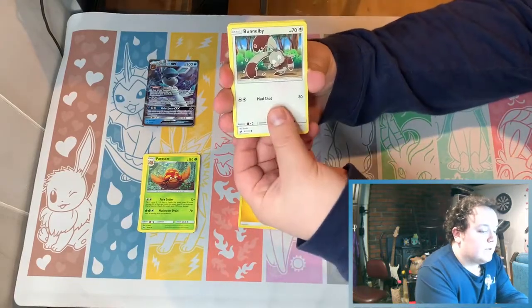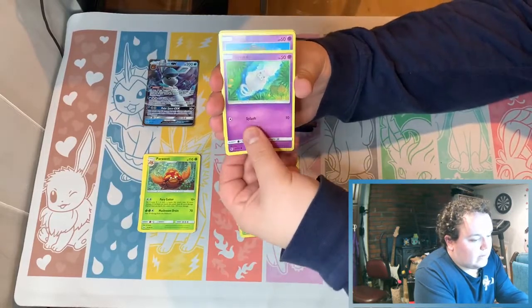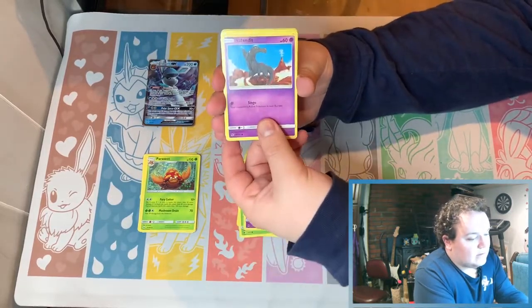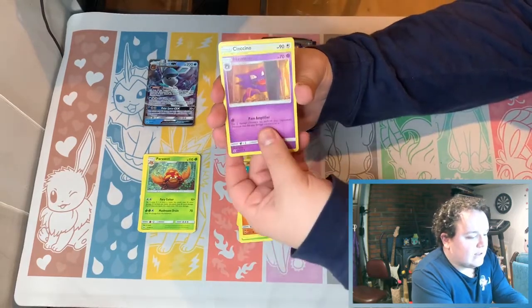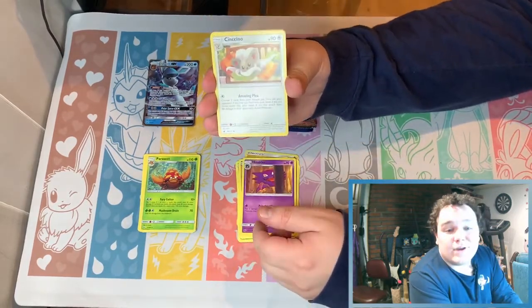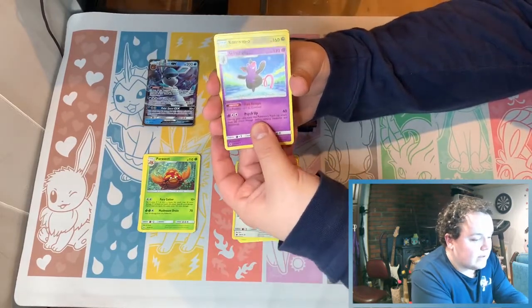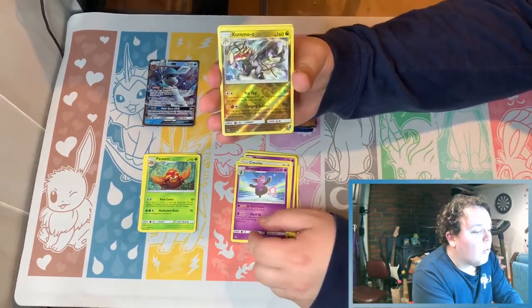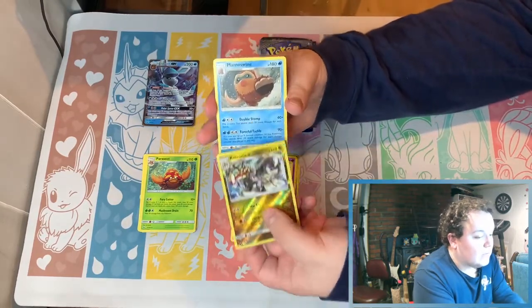Oh, we got a Bunnelby. Oh, Spoink! Crimson Invasion — everyone hates it, but I think it's underrated. It just had bad pull rates, that was the only downside to Crimson Invasion. But it's fun! We got a come-up — a reverse rare and a Mamoswine. Nice.